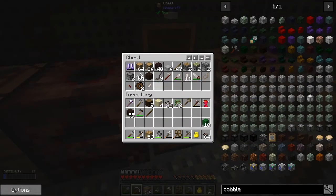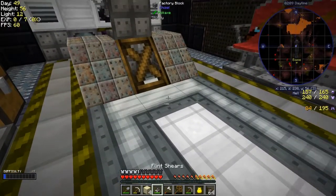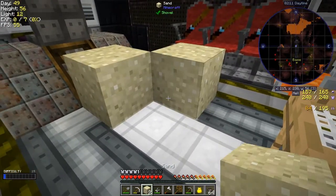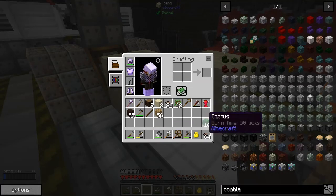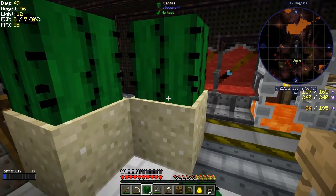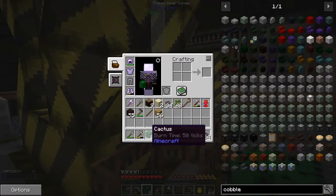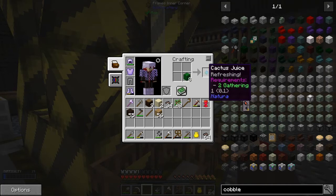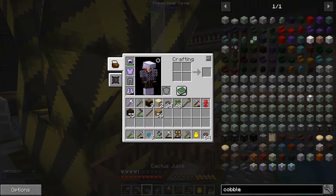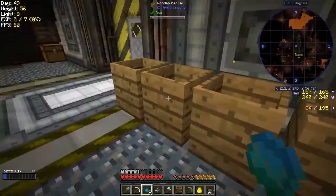I've got 10 cactus. I'm going to plant most of these — actually plant everything but two — because we can craft some water like that. With these ones here we can craft some cactus juice — refreshing cactus juice. I think we made a bucket last time.